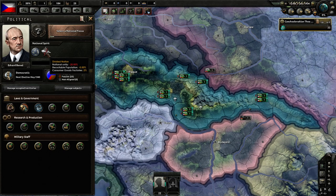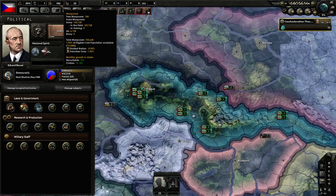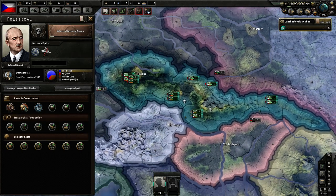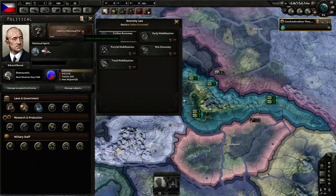The divided nation spirit also cuts into our production by adding 2% to required consumer goods factories, and reduces our recruitable population, which is a problem. We also start with volunteer-only and civil economy, so could have been better.